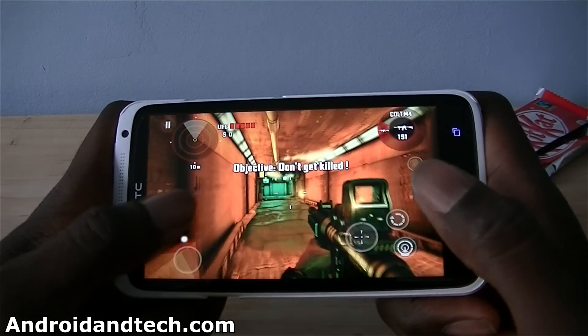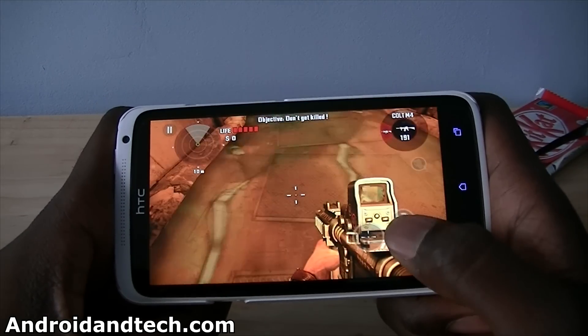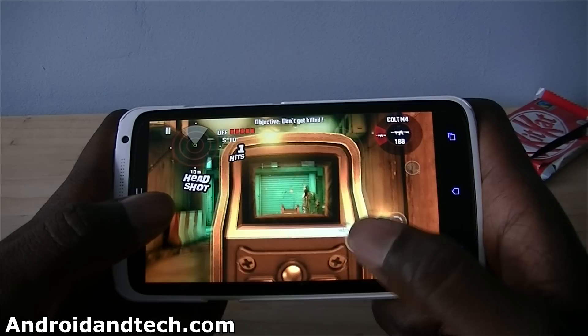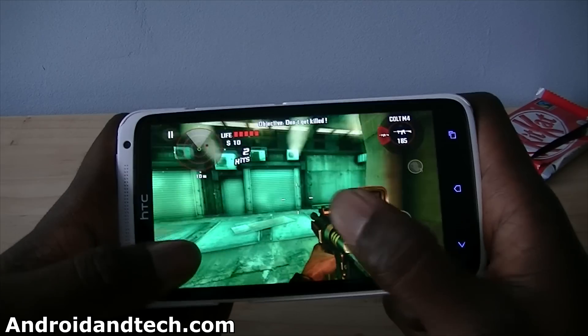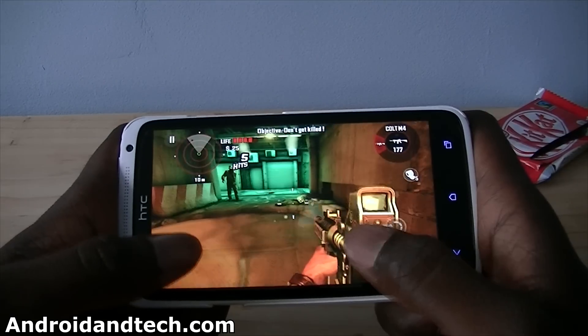See, don't get killed. You've got this kind of joystick controls here. You can see the lighting as well, the water effects. Everything just looks spot on. You can see the zombies, you can zoom in. Going for the headshot. Reload. Controls are very simple and easy to use as well.